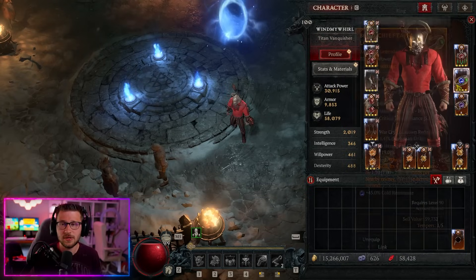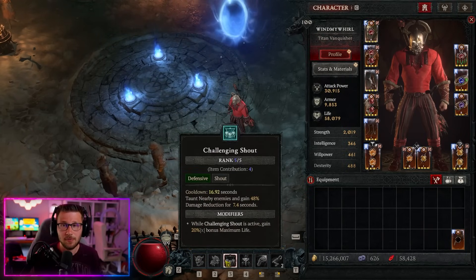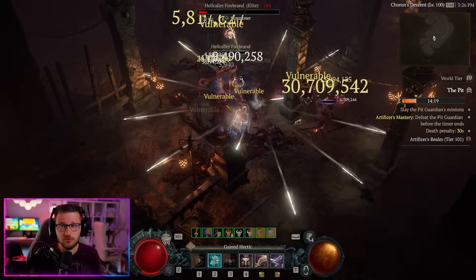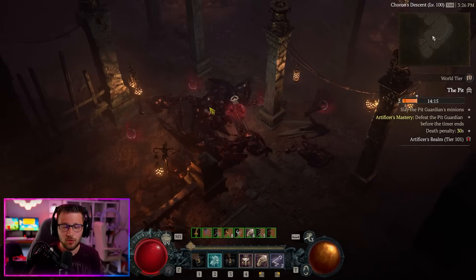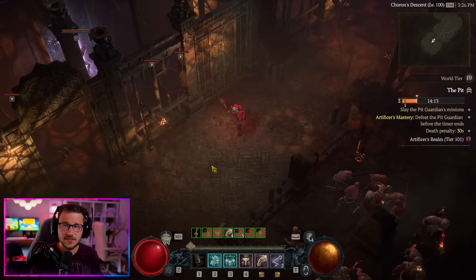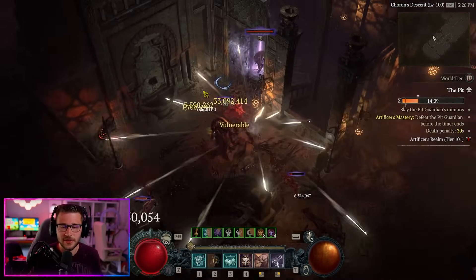This build also has a bunch of quality of life adjustments from the last bash build on the channel. We're swapping out some stuff like Bold Chieftain's Aspect to allow us to keep our shouts up on a very consistent basis, meaning we won't have to wait for cooldowns to refresh. We cut them down to a very small portion, allowing us to cast shouts consistently for survivability and overall fun of moving and playing the build.